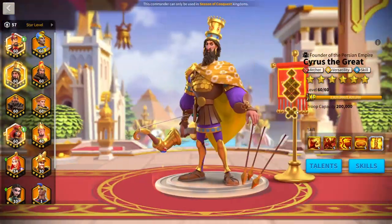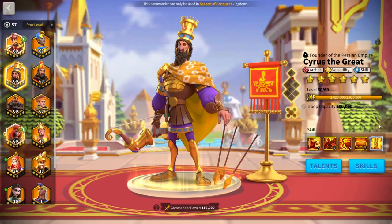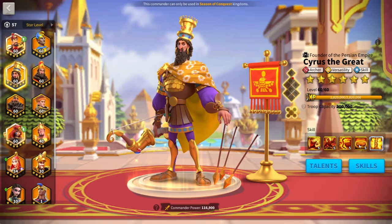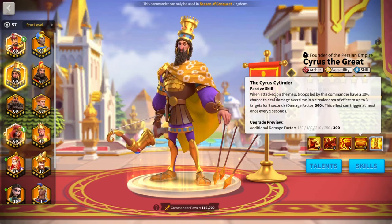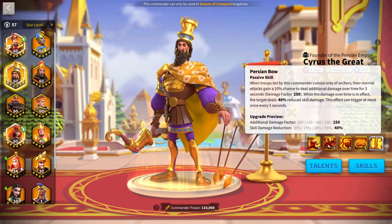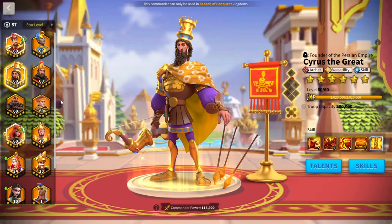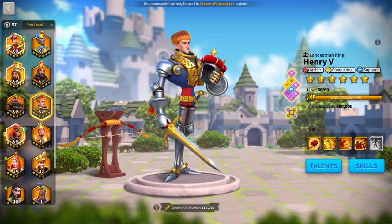Another pair I like is Henry and Cyrus. Cyrus is a bit of a fragile commander, but if you have Henry in front you're going to be tanking more. I like Cyrus's revenge damage as well — so if you get hit with a Cyrus and a Henry, the amount of revenge damage you're going to deal is a little bit insane. Cyrus has a lot of single target damage and also has more march speed on top of that, so you'll be able to get away from a lot of battles if you get caught out in the open field.